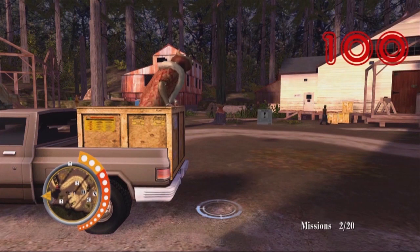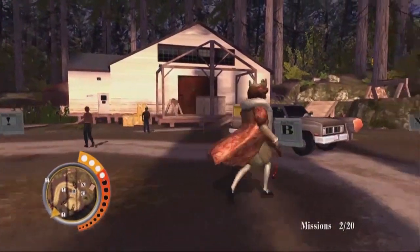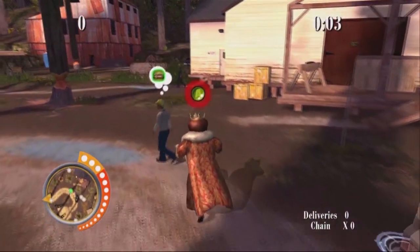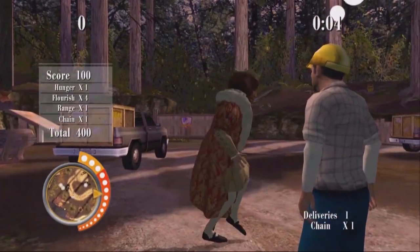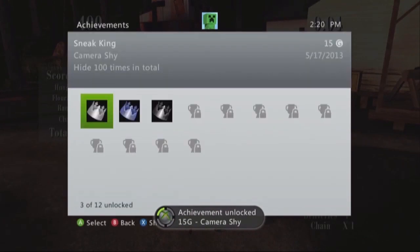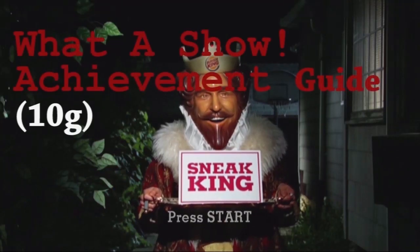You can keep going past 100 and the achievement won't pop. Another trick: you actually have to start up a mission — just run anywhere, start up a challenge, and finish it. It doesn't matter what you get; you could even fail it. That gets you the 15 gamer score for Camera Shy. Very glitchy — just follow those instructions.